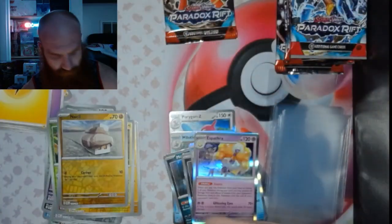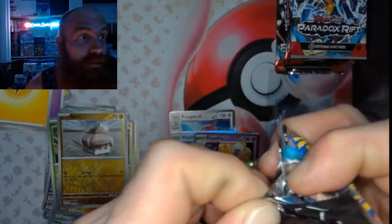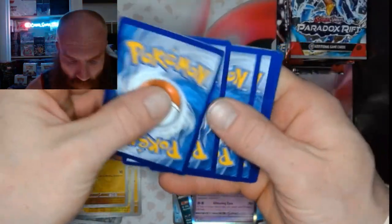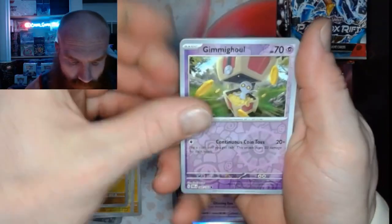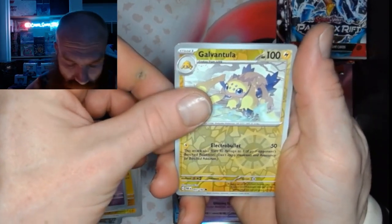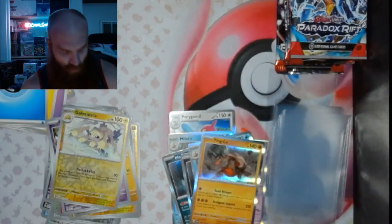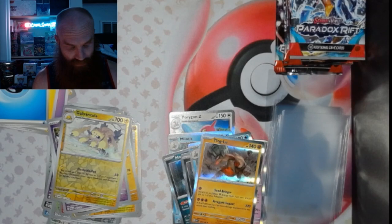One of those ten packs — you got a Gimmighoul Reverse, Galvantula Reverse, and a Tinyu Holo. One of those ten packs did not give us much, but we've got ten more to go so let's get it.